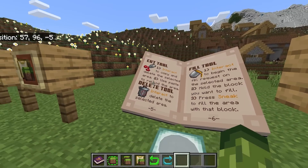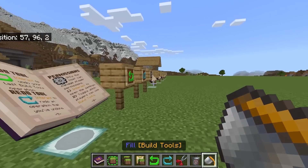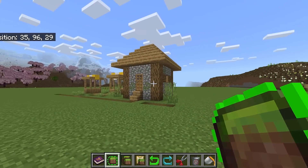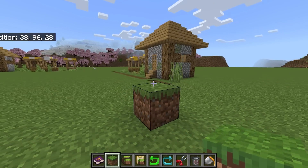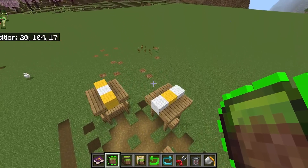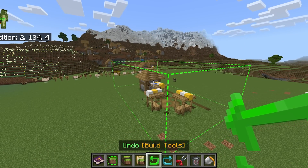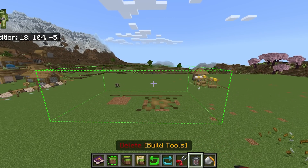The next three tools are cut, delete, and fill. I don't like this building facing that way, so I'd like to cut it. I recommend placing down a block first, then select it as your first selection, go to the next location, and hit cut — it's going to delete it all. You can undo this of course. The delete tool works somewhat similarly — I couldn't actually tell the difference between the two.